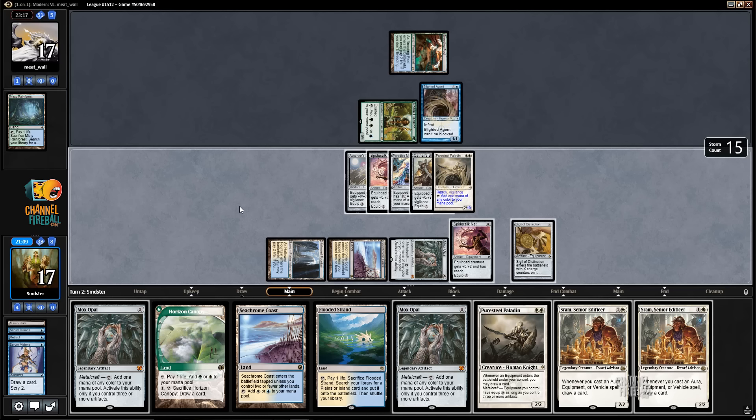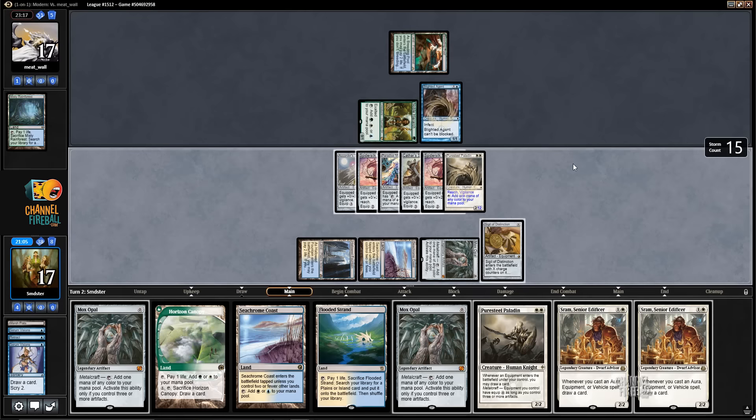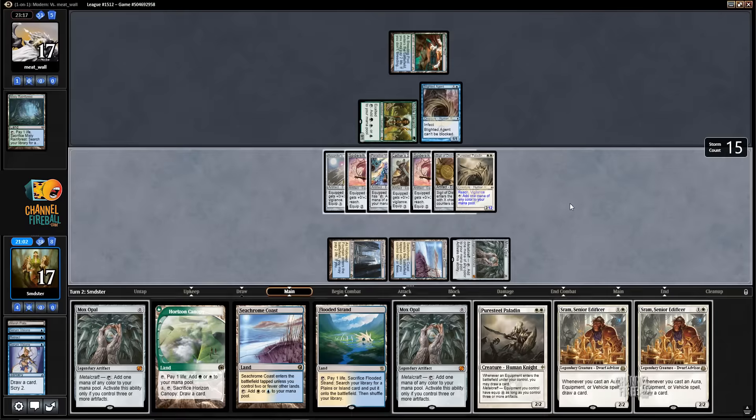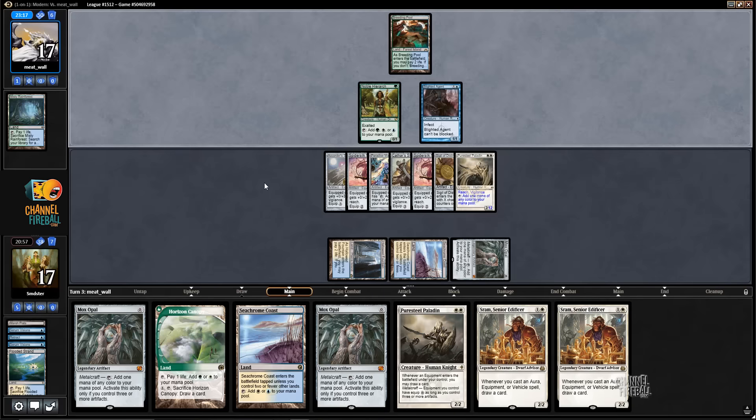We can just play it next turn. What is the value in playing it now? Yeah, good point. I'd put the Siptah in it too — sure, get them all in there. Oh, we have to discard. Alright. Goodbye Flooded Strand, we hardly knew ye. Flooded Strand was decked in it.